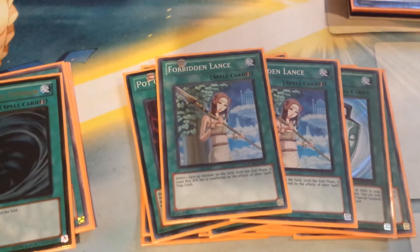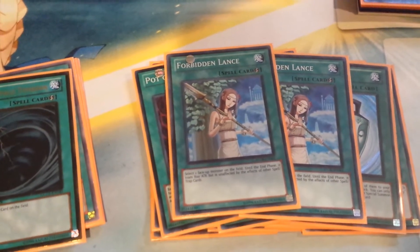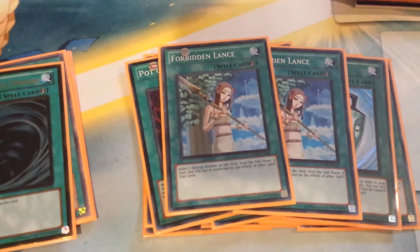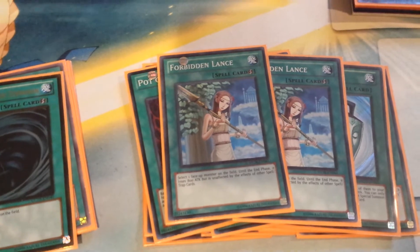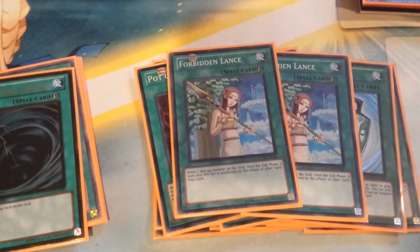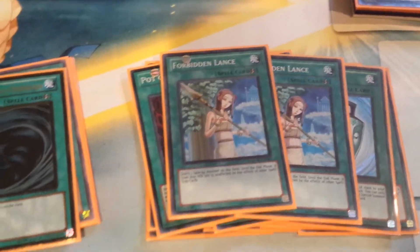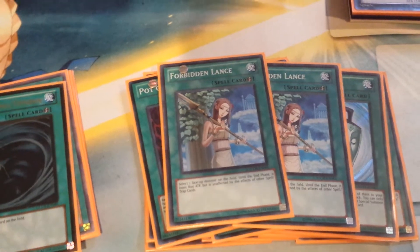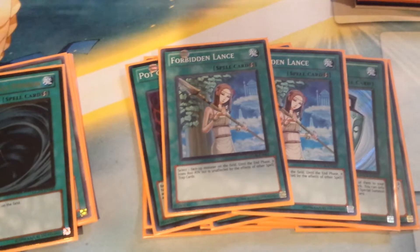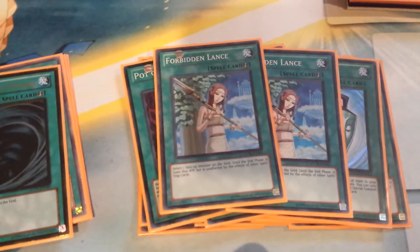Double Lance — these guys are fun. They're here to make sure your XYZ monster isn't going to get blown up by something stupid. They also make Serratos kind of dangerous because now it can get over lots of things. It makes Diplo dangerous and Volcano a little bit dangerous — assuming they don't flip Torrential on you. It saves you from Breakthrough, saves you from Fiendish. When you bring out Lagia and they flip Bottomless, you can just use this instead of Lagia's effect and protect for the turn.